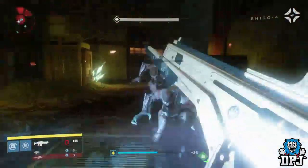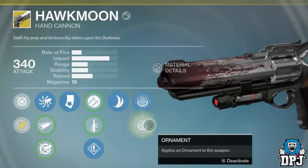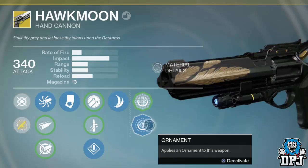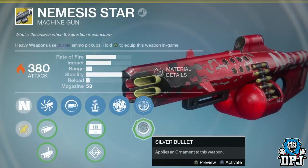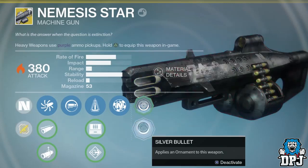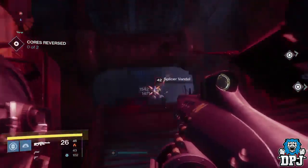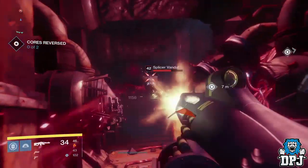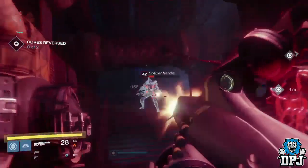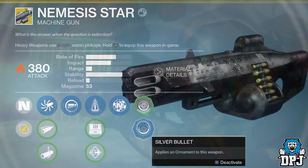We also saw ornaments being applied to the Hawk Moon — one with a blood splatter on the nose of the gun, and another applying golden feathers to what looks like a matte black gun body, which looks epic. We also see ornaments applied to the new heavy called the Nemesis Star, which we got a brief glimpse of in action. We see it being sprayed from the hip — its exotic perk seems to have something to do with range, activated or not by aiming down sights. The two ornaments we see are a beat-up red version and a beat-up gray version.